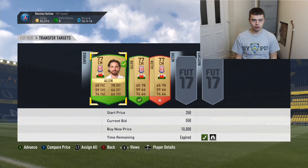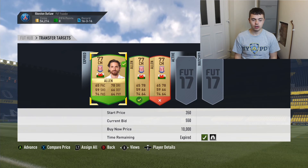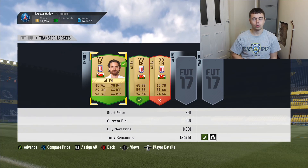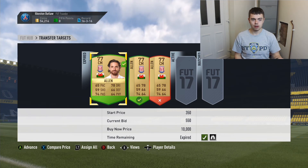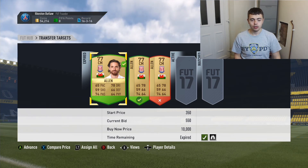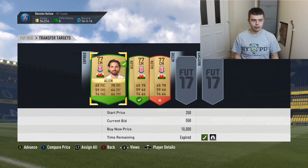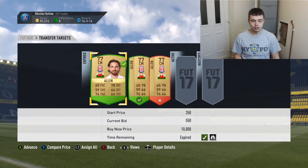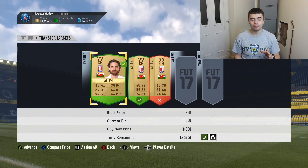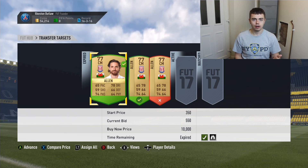We've got a couple of Joe Allens still to put up, but if you keep repeating this process over and over, no doubt your coins will go straight up. I've already made probably about 3k in the last hour just by doing this. Give it a try — there's plenty of players that will sell. You don't have to just go with Allen; there's Vincent Jansen, Jesse Lingard, and right backs and left backs are really good ones — Joel Ward for example, I got him for 500.